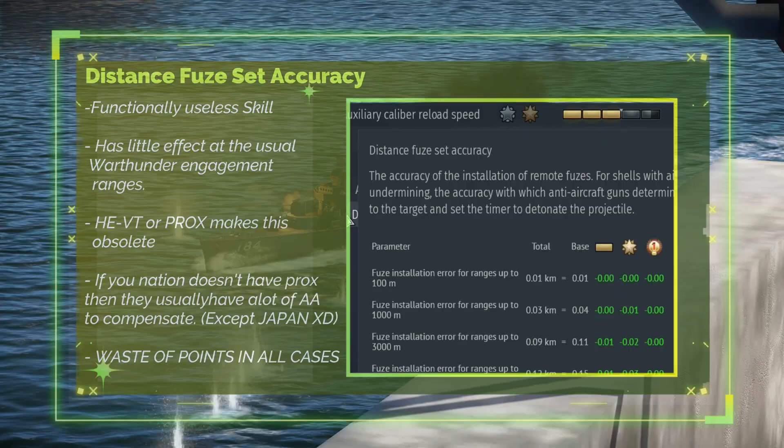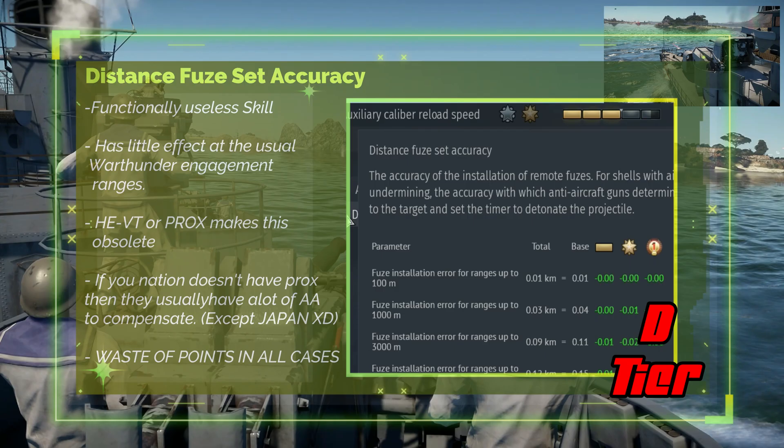Distance Fuse Set Accuracy improves the accuracy of the distance fuse when using an airburst capable shell. D tier — it has a very minimal effect even when spending lots of points.